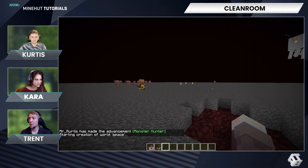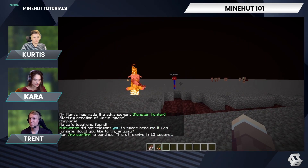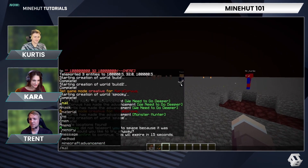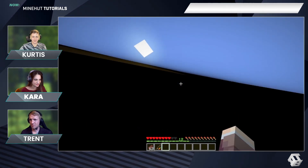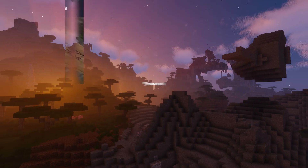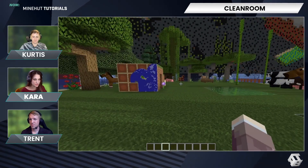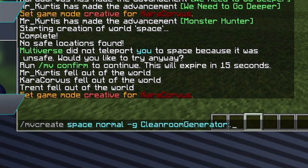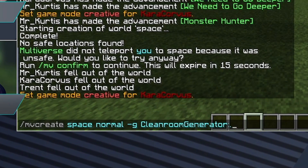Alright, so this one I've called 'space.' Let's teleport to space. It was unsafe. I trust it. Is space ever safe? I think it's literally space — I'm just falling forever. Basically what happened is I got rid of the bedrock. If you put a period after 'clean room generator,' that just deletes the bedrock. So I basically made a world with nothing.